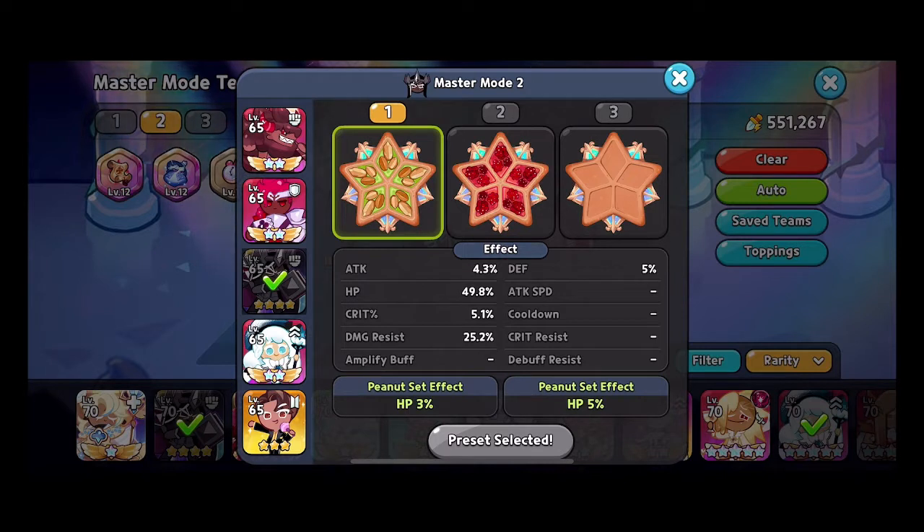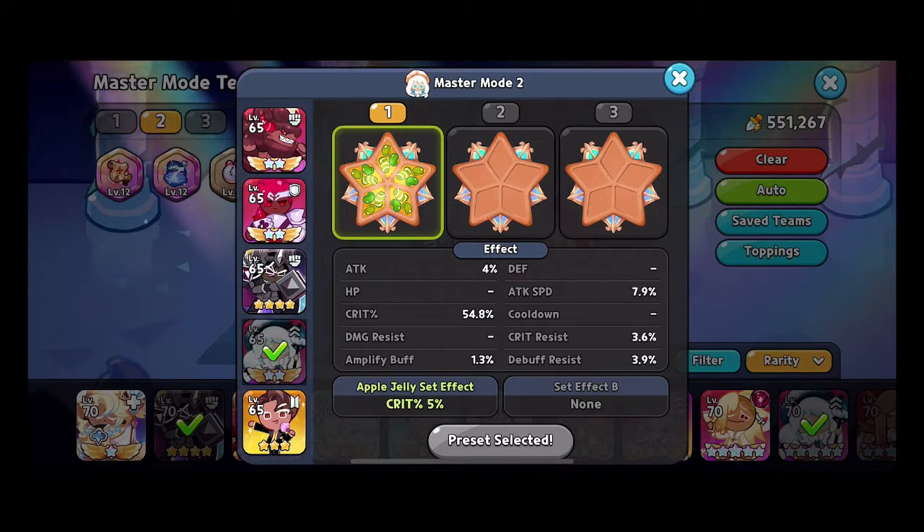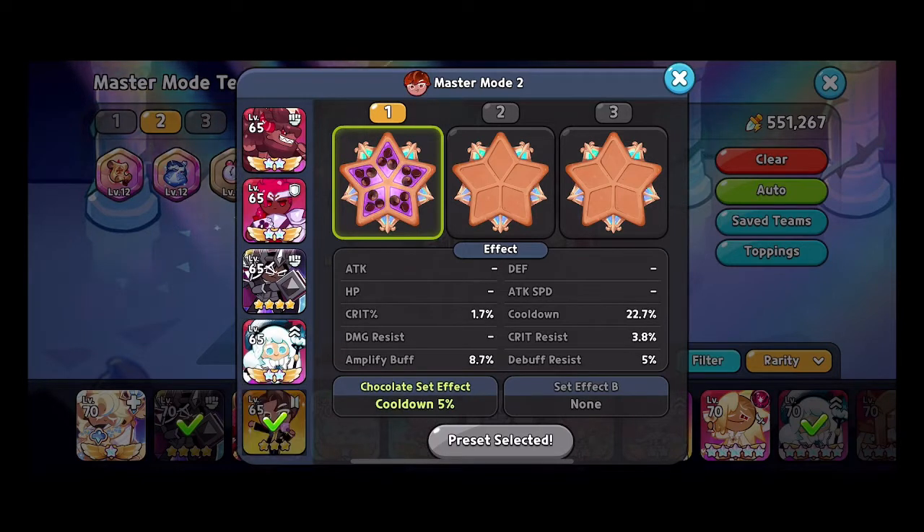We have high HP with damage resistance for our darker cow because we just need the shield removal specifically. We have crit for our cream puff so that we get that high attack and high heal.